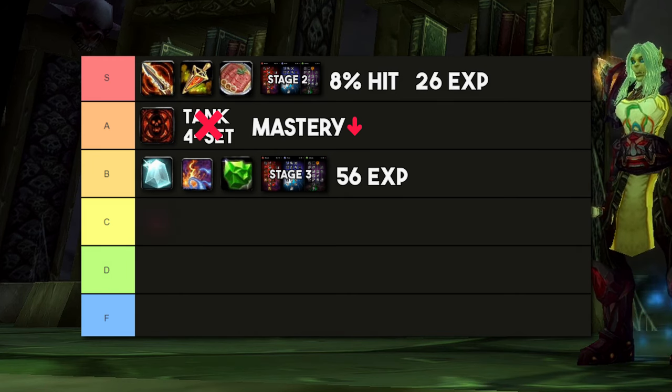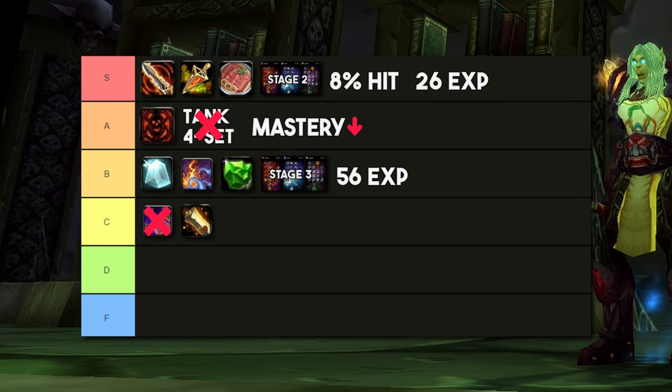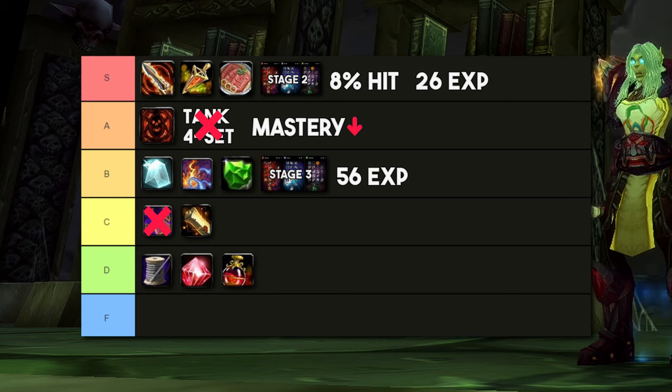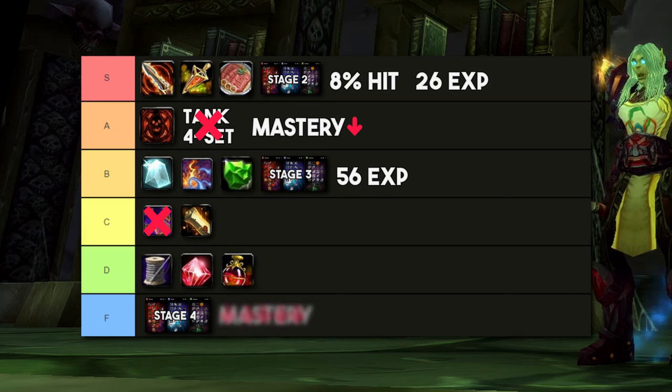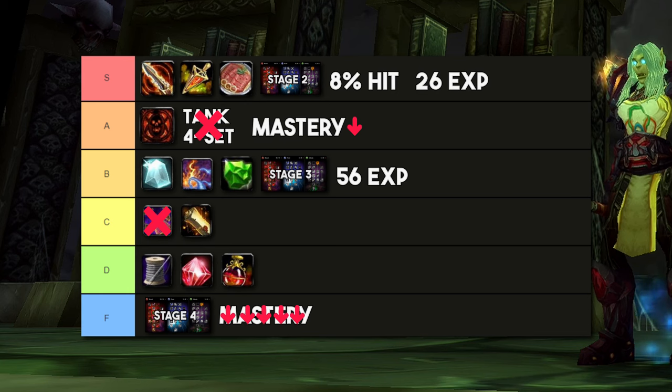In C tier: swapping tanking off-pieces for more offensively-statted options, and going for more offensive enchants like 50 strength on bracers and gloves. In D tier: changes that are DPS gains but should generally not be considered unless it's for parsing purposes — going tailoring for the cloak enchant, gemming strength over stamina, and using a strength over stamina flask. In F tier: changes that are DPS gains but should realistically never be pursued, which is the stage 4 talents and completely replacing any gear that has mastery on it. Ultimately, surviving comes first, and any tips that sacrifice survivability for output should only be considered if you are very confident in your survivability.